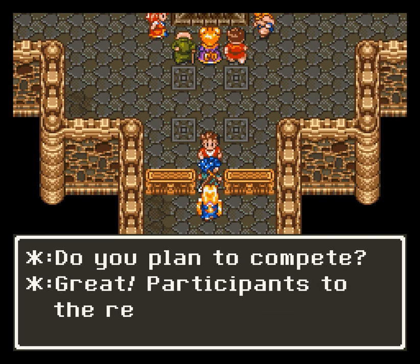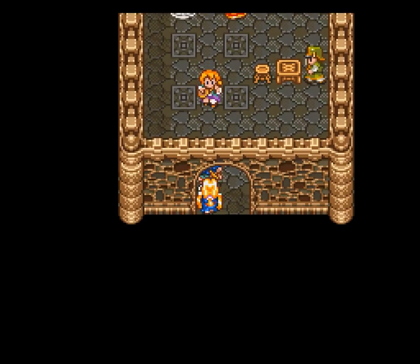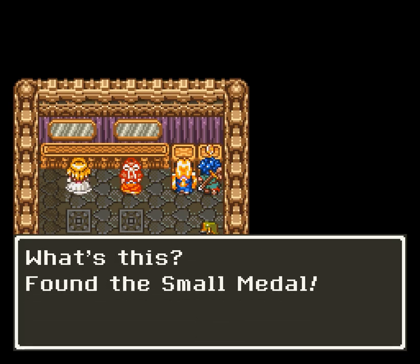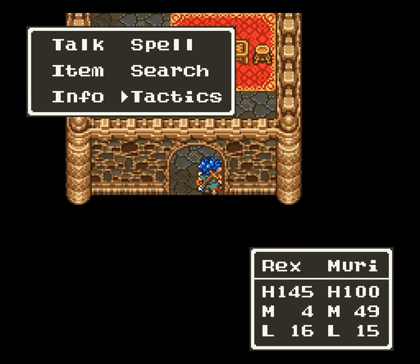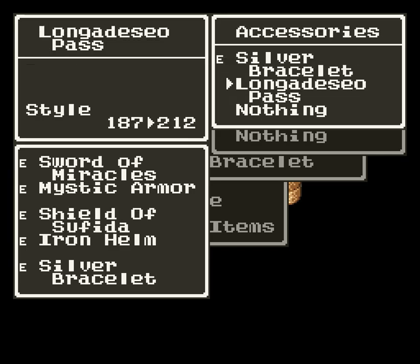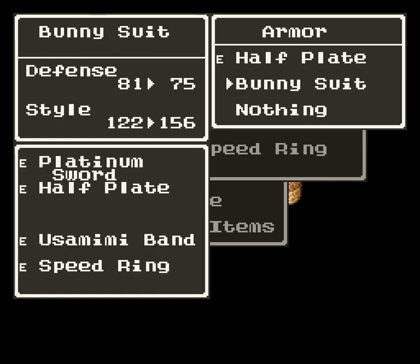Now for one of the dumbest minigames I think I have ever seen in a Dragon Quest game — you are going to see why. It's the only place where our style points come into play, and it is not worth it at all. We are trying to get a plush rug, which can be done in this best-dressed contest at level 3. And eventually we're going to want to get the Sage's Stone from it as well, at level 7.